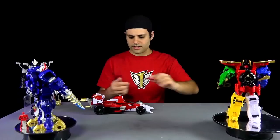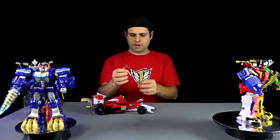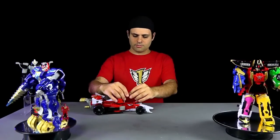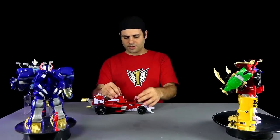Right now we've got him in race car mode, which the RPM Ranger, or any Ranger key, can sit in. Flip him up, but not all the way. Put the key into the key slot. Put his arms in. Here you go.